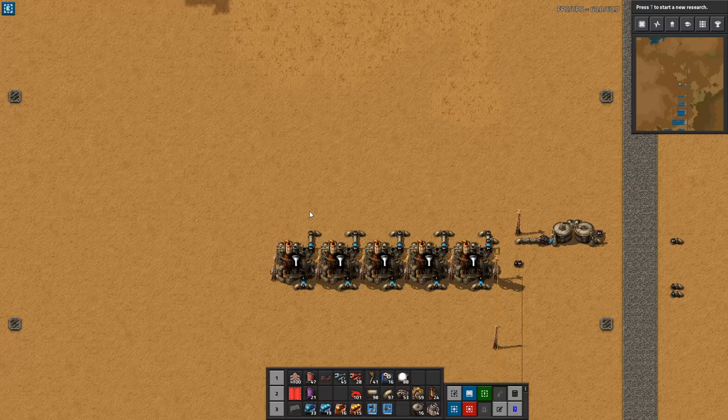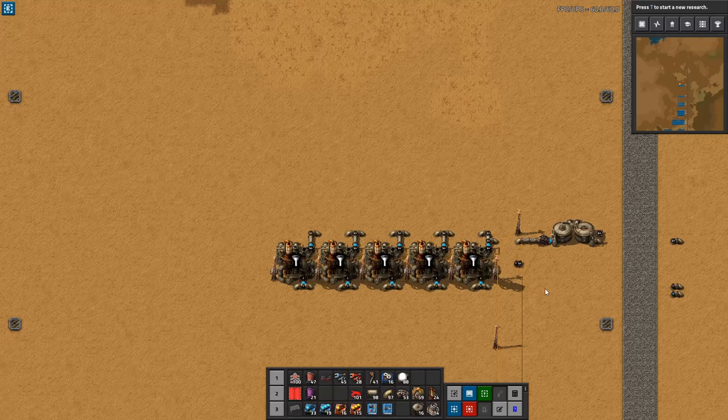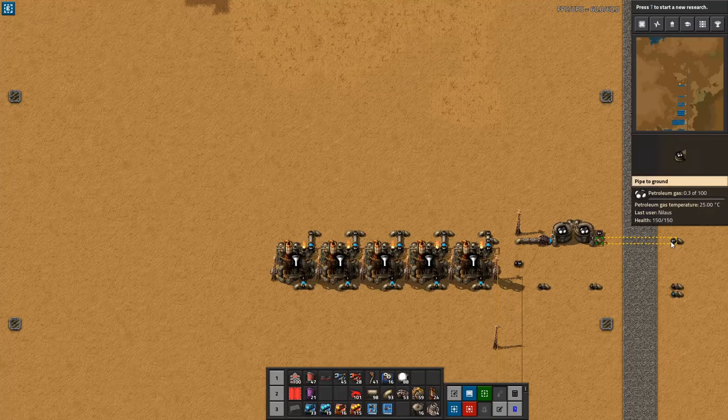I will have a combinator here that lists all inputs and all outputs, so you can get an overview of what this build is producing and consuming, including intermediate steps. This one is consuming 100 crude oil and outputting 45 petroleum gas — so not much. Let's hook it up to oil so we can see it working. Now everything is producing. I have set up an immediate extraction so that I always have a consumption so that this one will never run full.